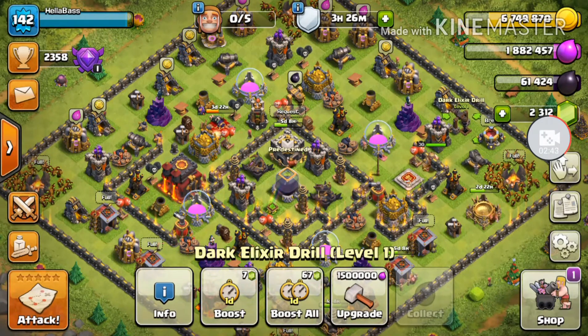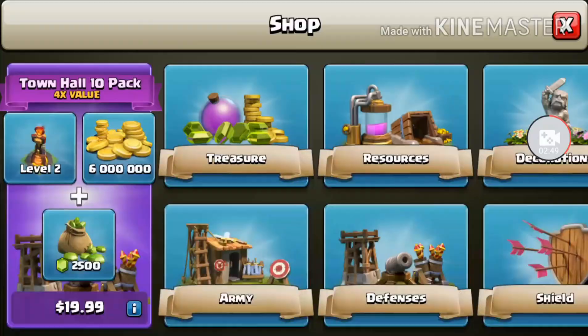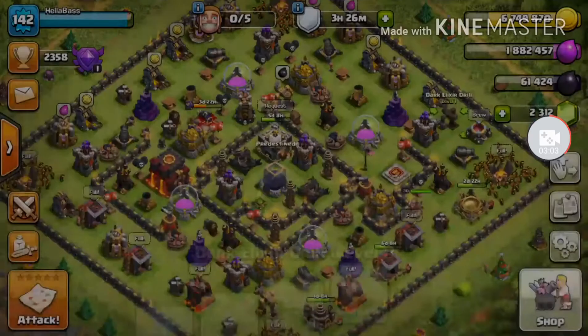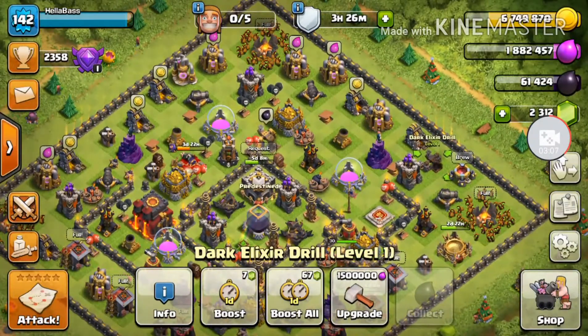I'm really focused on offense to start, then I'll trickle in defense upgrades and gold — that's just the way I play. It helps in war to lean a little more toward offense even as a balanced account. I'm not buying the Town Hall 10 value pack because that would jump my war weight up, but I don't have the firepower to beat level two infernos yet. Why would I put them in my base and then have to face them in war? That doesn't make sense.